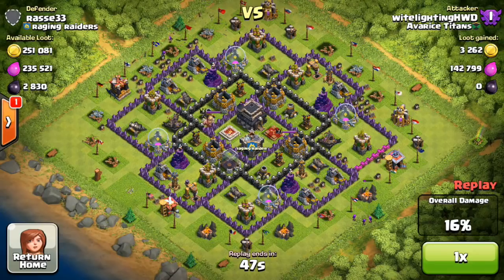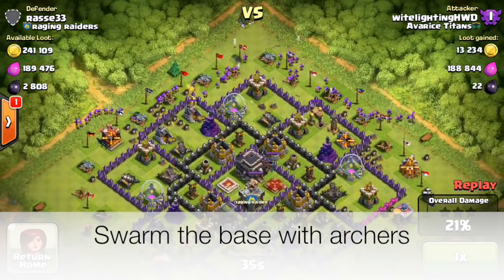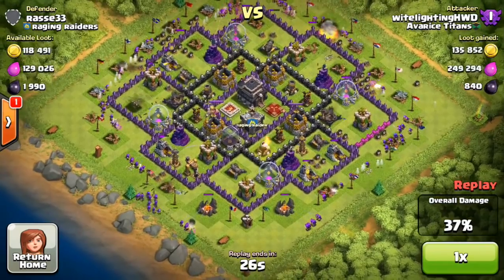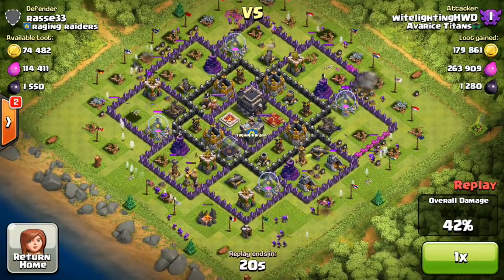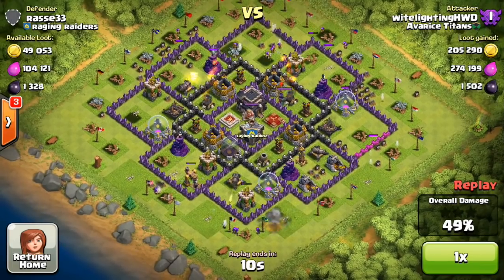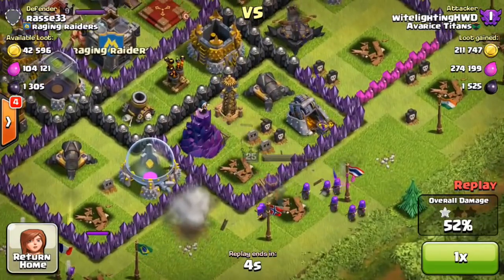Personally, this is my lazy farming strategy — I'll usually farm with loons up in Masters or Champ, but when I feel like lazy farming I use all archers. Just swarm the base with archers using two lines around the whole base. This is harder to do on an iPhone — all these raids are on my iPad, but I recorded them on my iPhone. On an iPad it's really easy; on an iPhone not so much, but definitely still doable. You can do one line or two lines around the base — either way the archers should do the same amount of damage and get loot in your storages.